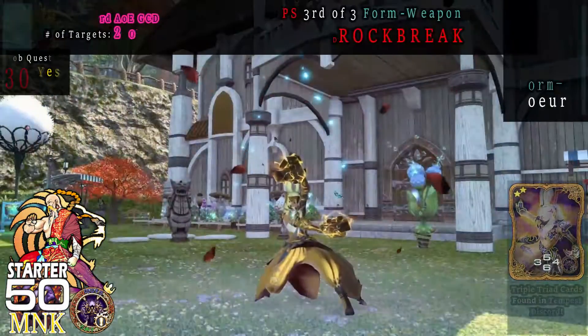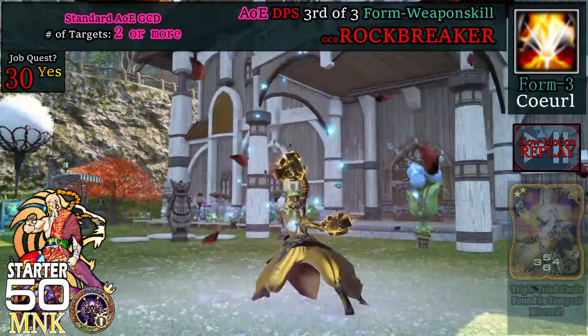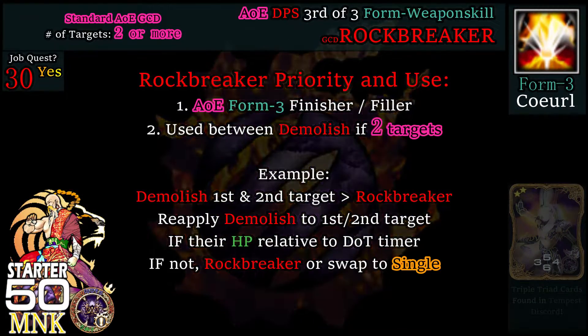Also at level 30, we get Rock Breaker, which delivers a weapon skill attack of 150 potency to all nearby enemies. Standard AoE fix, replacing Demolish or Snap Punch in priority. Number of targets for this GCD is 2 or more.